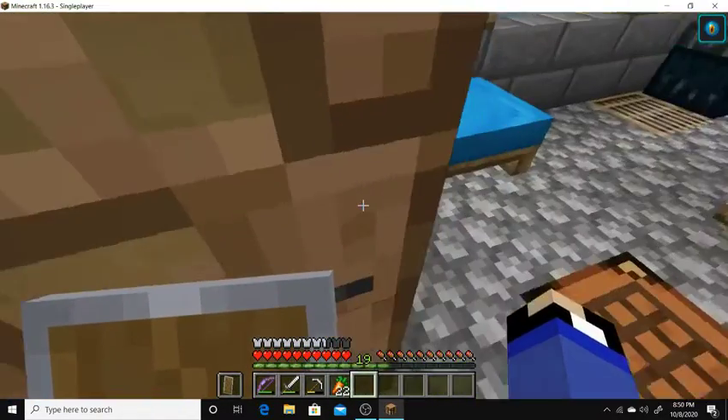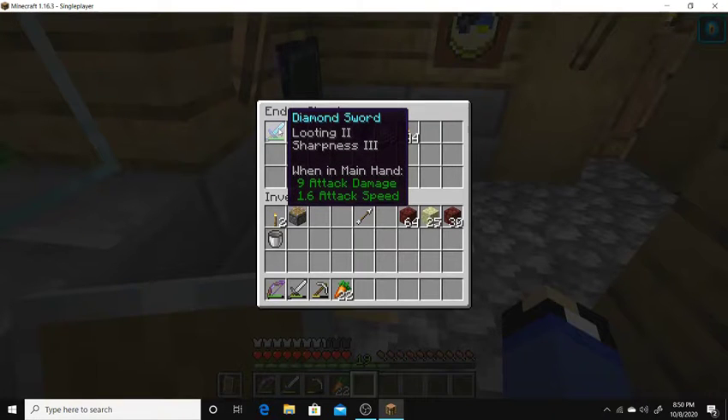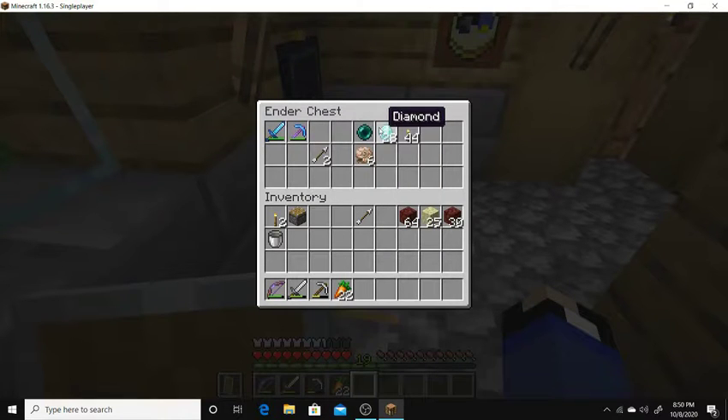That's Floor 1. What's in this chest? Nautilus shells, arrows. My Looting 2, Sharpness 3 sword. My Fortune 3, Unbreaking 3, Efficiency 4 pick. Ender pearl, diamonds, endorse. Nice.